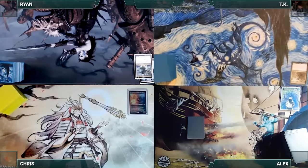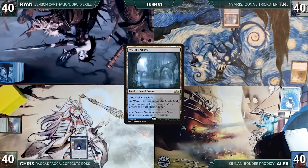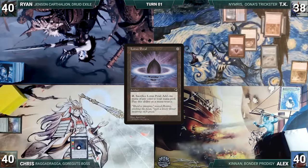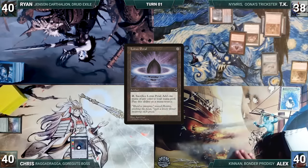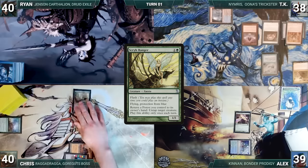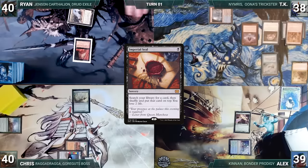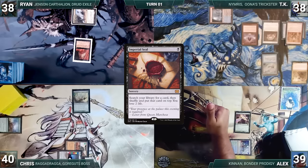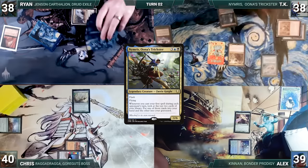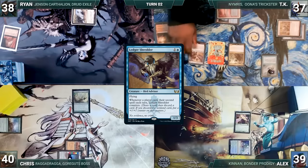TK gets to start us off, but Chris has a pregame action and puts Gemstone Caverns onto the battlefield, exiling Momentous Fall. TK draws and plays Watery Grave untapped paying 2 life, casts Mystic Remora, Chrome Mox imprinting Pact of Negation, Jeweled Lotus, and Lotus Petal — a fantastic turn one — then passes. Alex draws and plays Yavimaya Coast, taps it to cast Birds of Paradise, and passes. Chris draws and plays Thran Quarry, casts Scrib Ranger, and ends his turn. Ryan draws and plays Forbidden Orchard, taps it giving TK a Spirit to cast Imperial Seal — Remora triggers and TK draws — Ryan fetches a card to the top of his library losing 2 life, and passes. At end of Ryan's turn, TK flashes in his commander Nimris Una's Trickster. During his upkeep TK pays to keep Remora, draws and plays Bloodstained Mire, cracks it fetching Underground Sea, then casts Ledger Shredder and ships the turn to Alex.